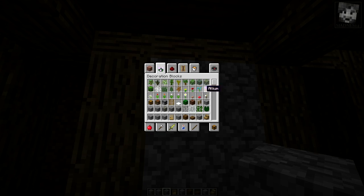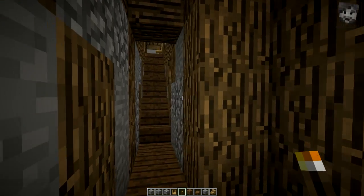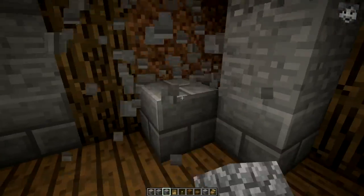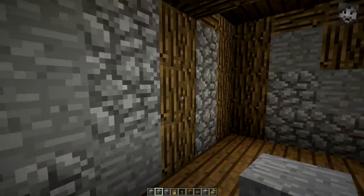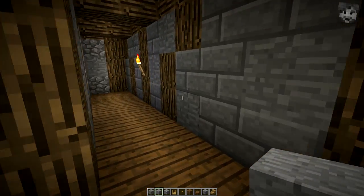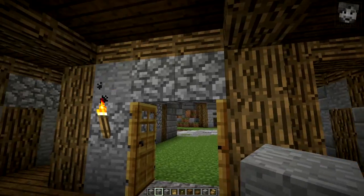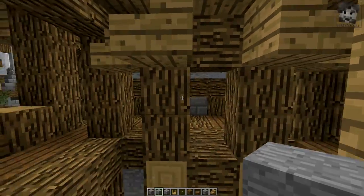Moving on to the next floor — we need to finish it here and I need to place a torch so you can see properly. We need to change these stone brick blocks as well, and now we encounter something I already announced: we're going to end up with two different materials for the walls here. It isn't too bad because it's both stone, but it would of course be nicer to share the same materials. I don't want to use cobblestone for the other building and I don't want to use stone bricks again for this building, so we'll just have to go with it.